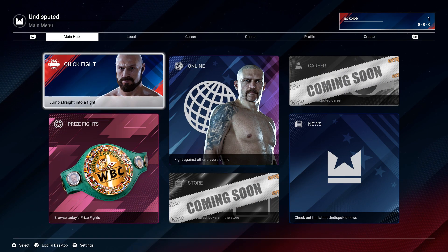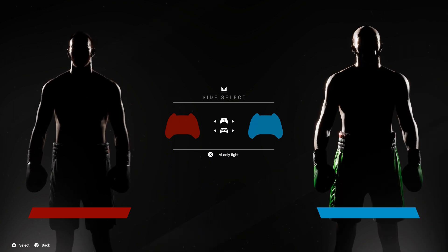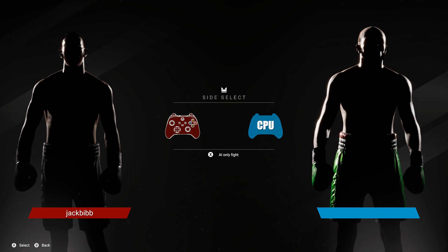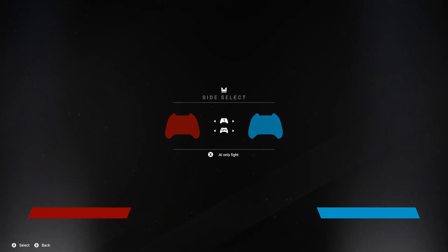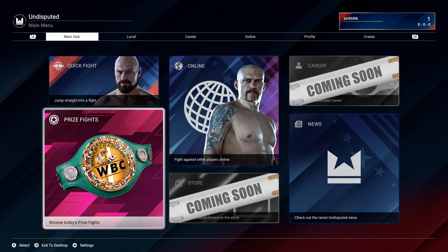So we've got the quick fight here, and then you can select who you want to fight. The menus do take a bit of time to load, unfortunately, if you're on PC, which we all are at the minute. There's your list of fighters. I'm going to do a separate video where we go through every fighter within the game, so you can see who's available in early access and who's not.